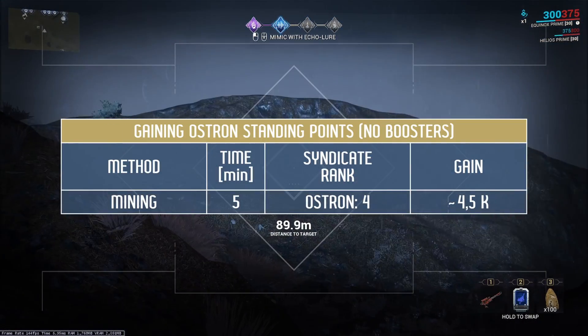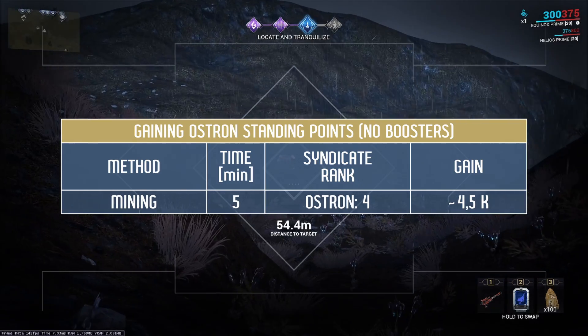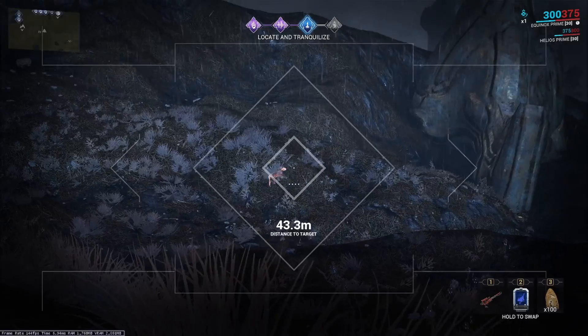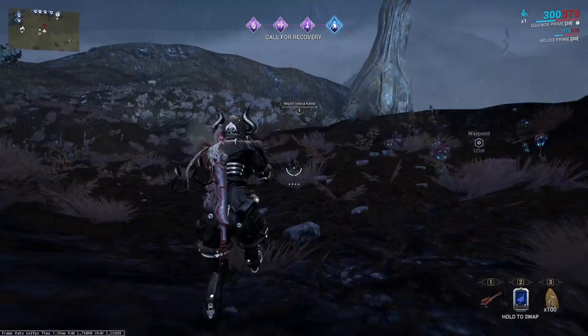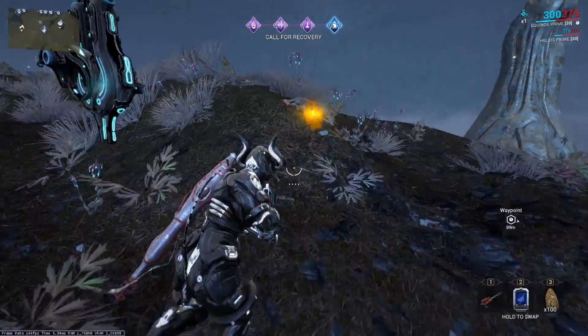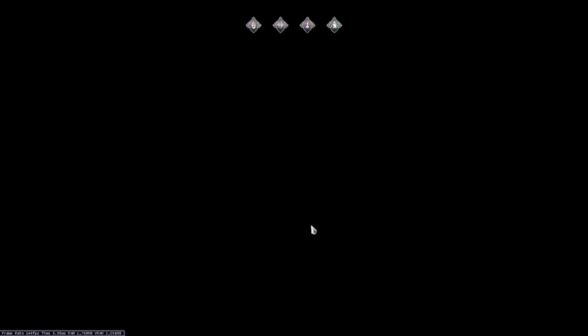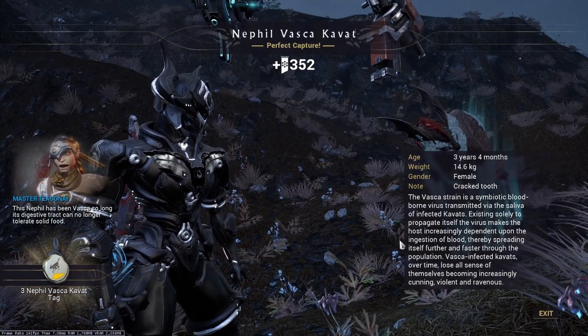In 5 minutes of mining I found gems worth 4,500 standing points. The number of gem deposits on the map can be increased with the resource chance booster or a blessing on the relay from a player with mastery rank 30 or higher. A regular resource booster can also double mined minerals, but mining is still not very profitable compared to other methods.